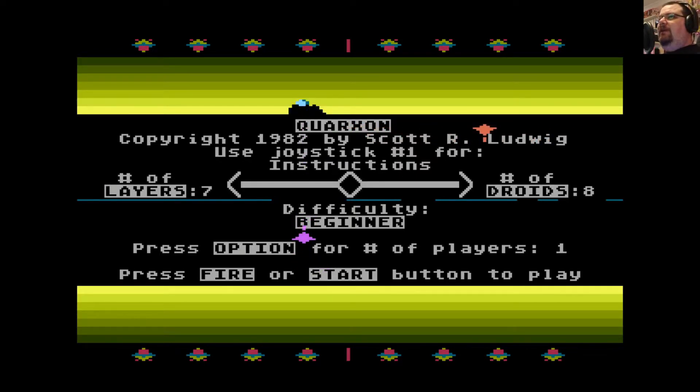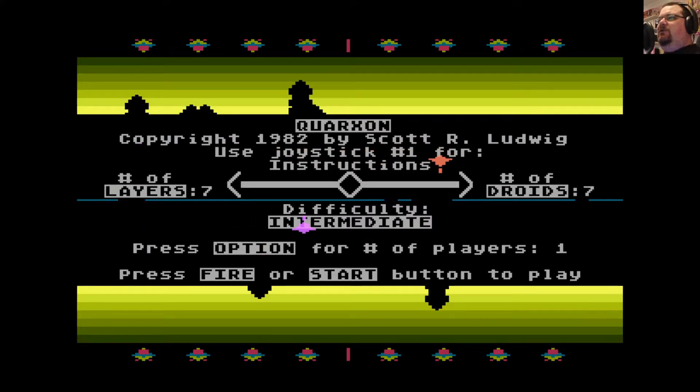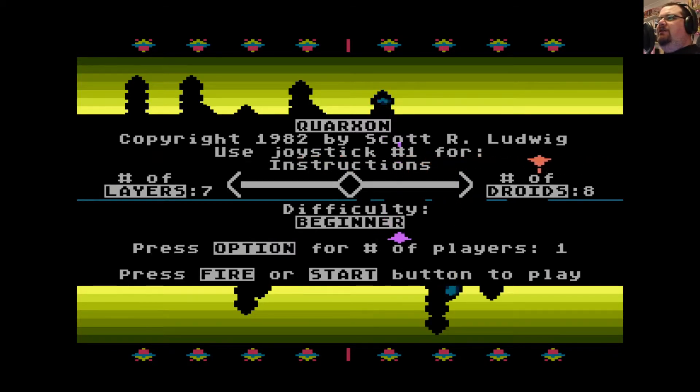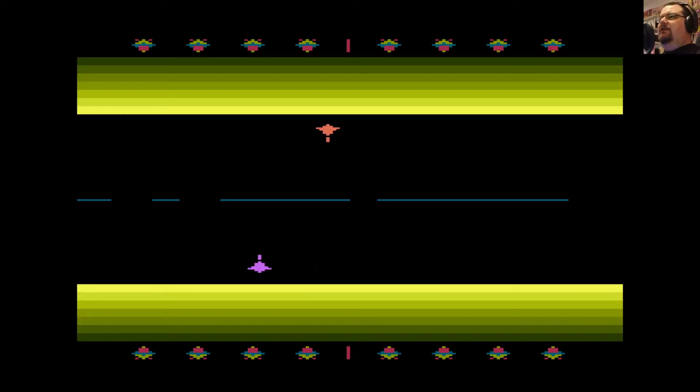So that's how this game works. What you can do is customize various things about the experience by pushing the joystick in various directions. You can change the difficulty level by pulling back on the joystick, change the number of layers by pushing left — right down to no layers at all — and change the number of droids by pushing right. Let's go with eight droids, try intermediate difficulty now, and see what difference that makes. And off we go.